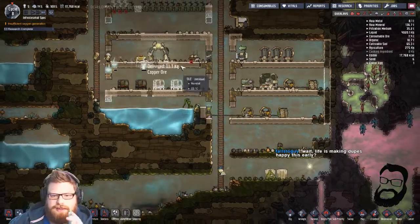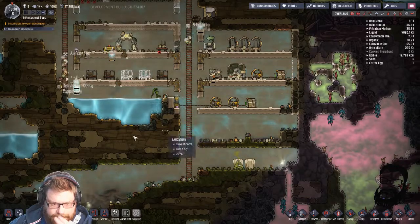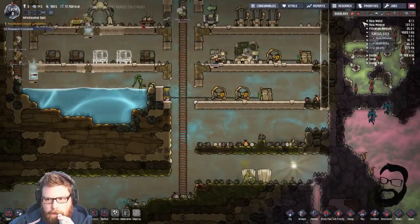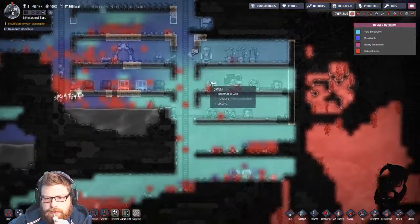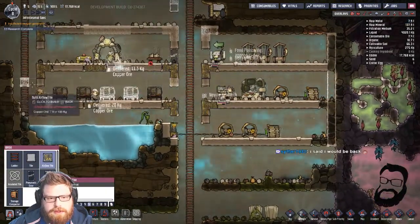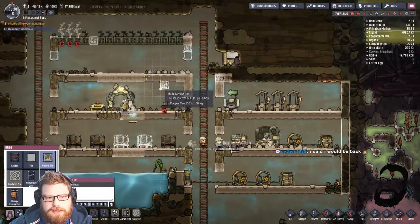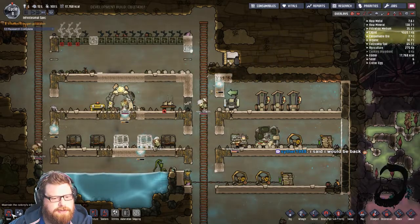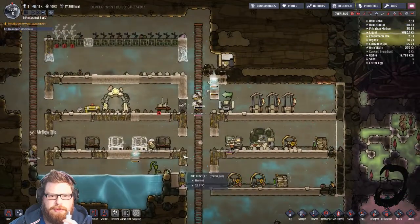I think it's the RimWorld tools rubbing off on me — I'm too interested in stress and keeping people from blowing up my machinery. Just make all these gas permeable — or airflow tiles, sorry. I still call them gas permeable tiles, I think I probably always will.